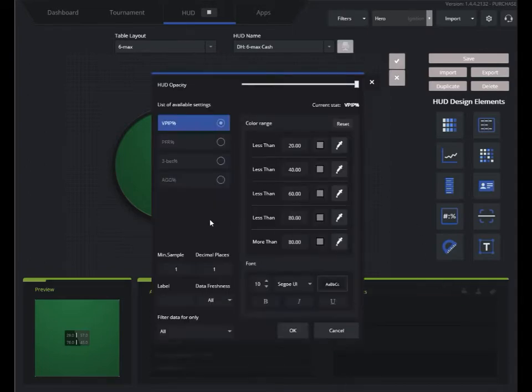If I want to edit, I can adjust font sizes, color stat ranges. For VPIP, if someone is really, really tight, I can color code that red, green, purple — whatever I want for each of these stats. I can also set filters for how fresh the data is. If I only want data that's relevant for the last six months or year on my regulars and don't want really old data to influence how I'm playing against them, I can set that here. I can also filter the HUD to only apply to heads-up tables or six-max, so it won't include data from other formats.